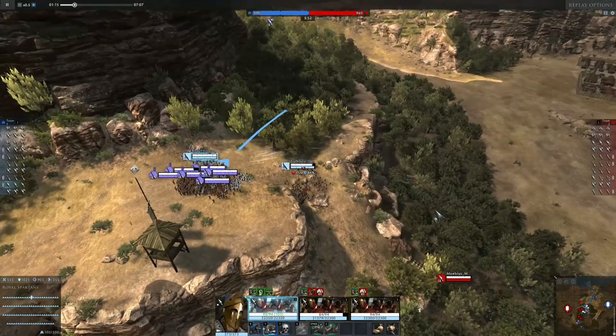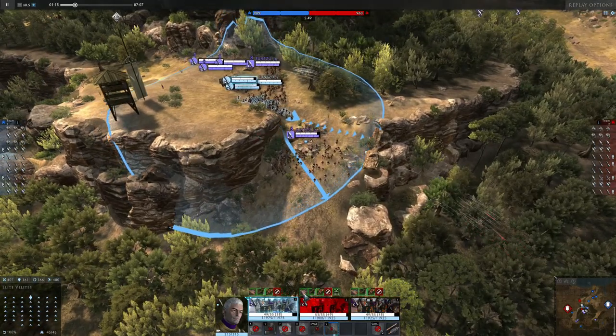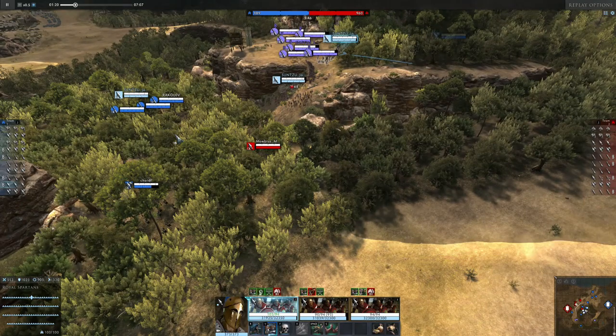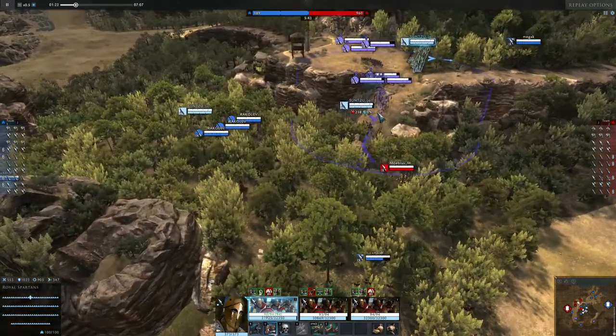As we're watching it, the archers are shooting at the javelins, but obviously they do have race shields and they should have them raised — yes, they do indeed. So we're going into a defensive position: one unit down here, one unit pushing, one unit here. If they had one cavalry unit at the back, that would be the end of us, basically.